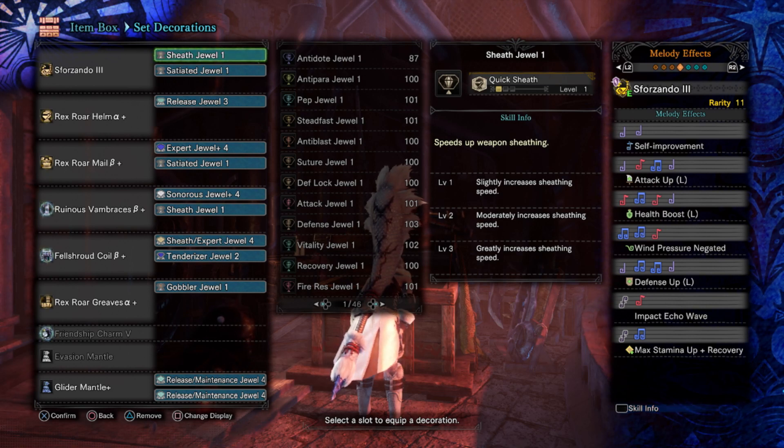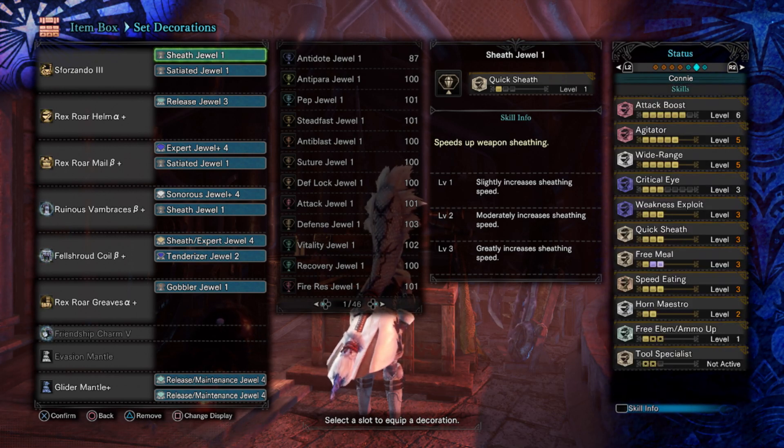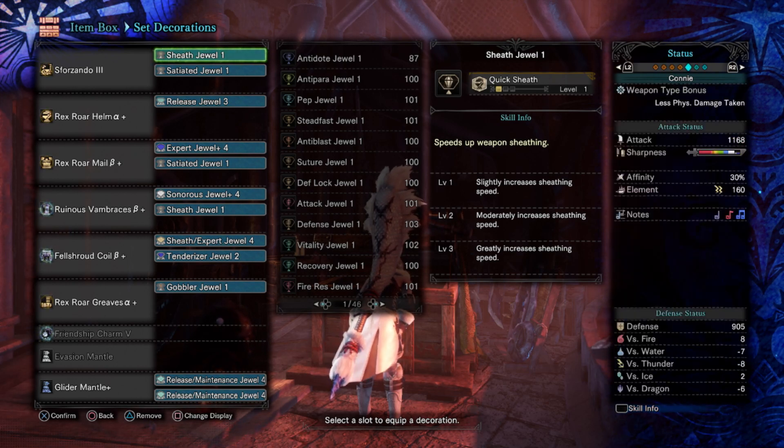It's all the standard stuff. The weapon itself has a nice chunk of white sharpness which means I don't need to run handicraft. It has no base affinity, but with the 10% affinity from the augment and from the points of critical eye that we run and from the 10% bonus from agitator, we get to 40%, and then weakness exploit takes that up to 90% when it's tenderized. So you're roughly at nearly 100% affinity — it's close enough.